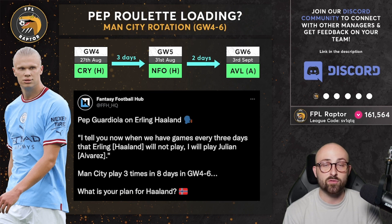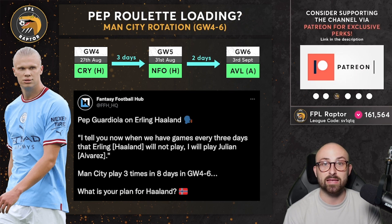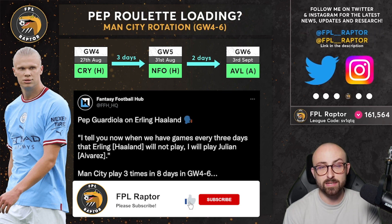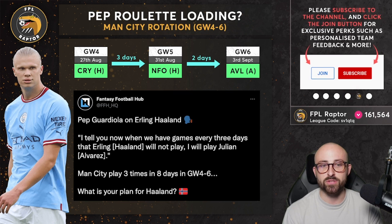The issue with Man City is they've got enough players to rotate — we call it the Pep roulette because he traditionally rotates quite a lot. There have been a lot of quotes about Erling Haaland, and suggestions that in his contract there is something to say that if he doesn't want to play and wants to protect himself from injuries, he has the final say. By all accounts we're expecting Haaland to be rotated at points this season. They're not going to run him into the ground — there's going to be some proactive resting.